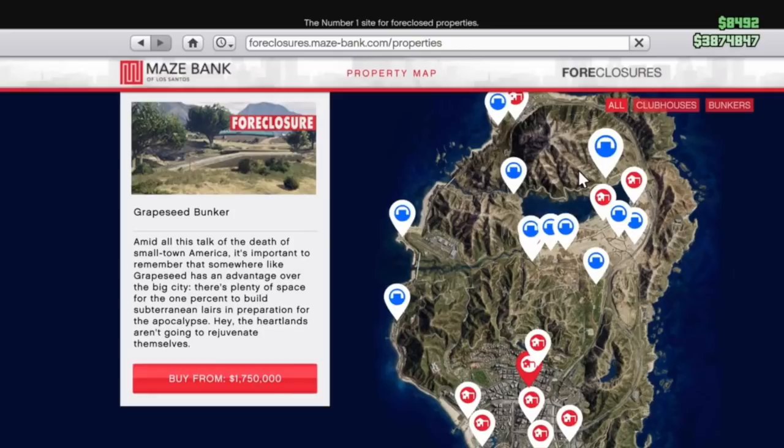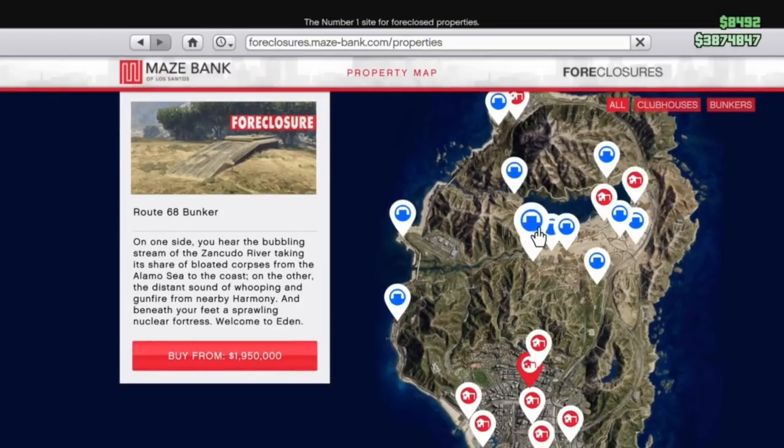The next one is the Route 68 Bunker, and I really like this one. It's at a good spot — its price tag is right in the middle, so people aren't going to be gravitating towards it too much. It's connected to a major highway and kind of in the middle of the map. This is an overall pretty good spot that I would recommend. Not too bad of a price, and its location is certainly okay.